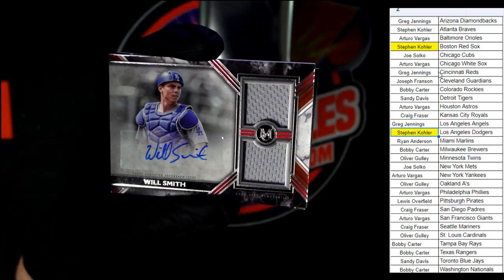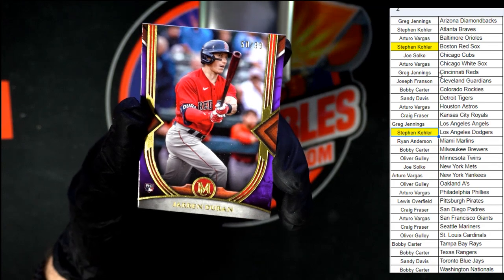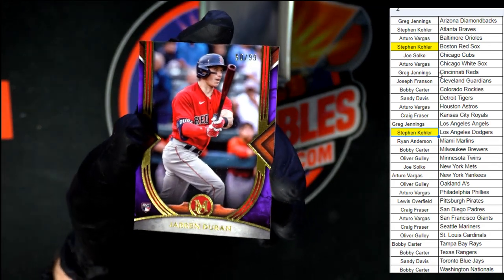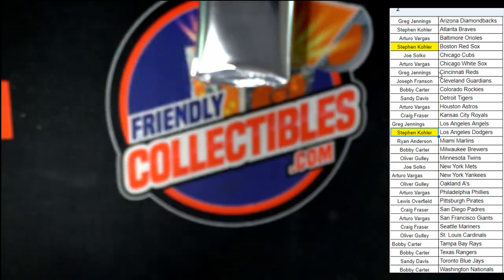That sticker — just the way the light hits it, looks like it's starting to lift. Behind that, nice Duran right there — 50 out of 99. Yep, 50 out of 99 on the Duran.